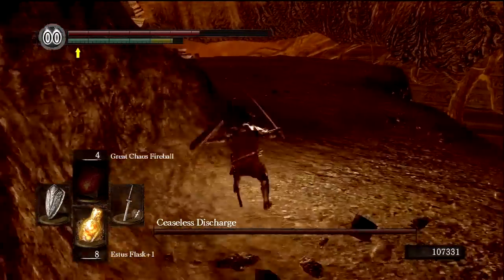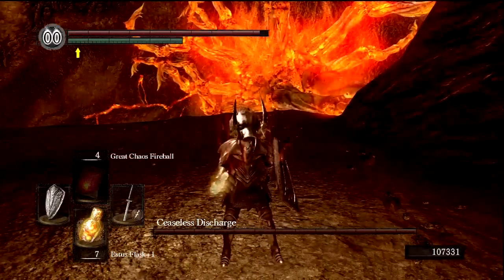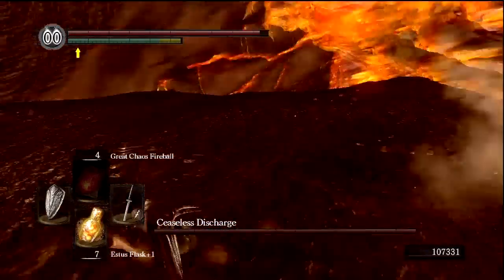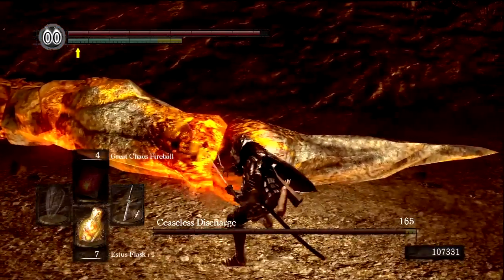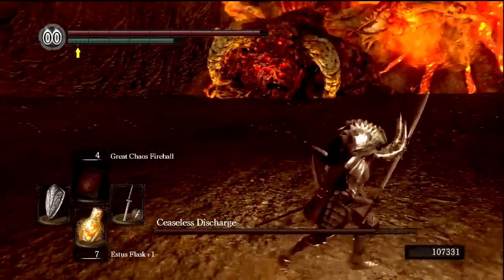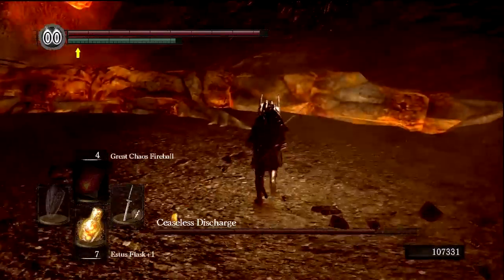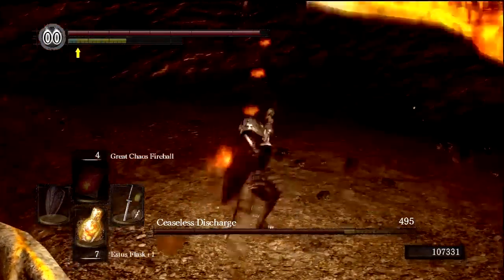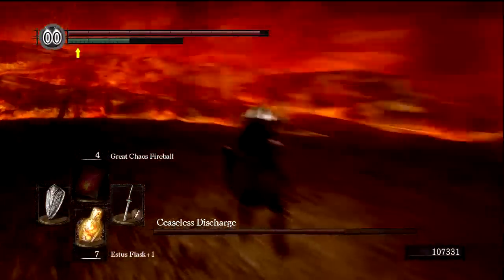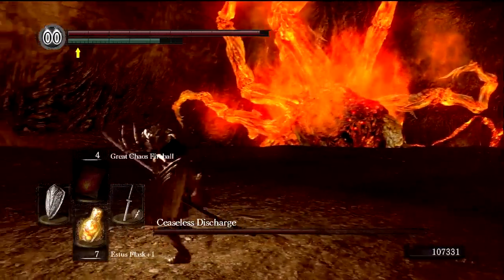Ceaseless Discharge has one attack which I'm gonna try to get him to do over and over — and it's actually that one right there. This is pretty difficult without sound; I have to watch his cues. Let's come back here and chop him up — this is exactly how I want this fight to go. The way I'm going to avoid this attack is essentially just by running full sprint and then trying to roll just before it lands. It puts me a great distance away from the actual tentacle itself. Every time I get hit by this attack it does a staggering amount of damage.